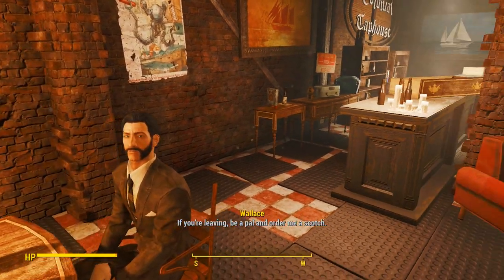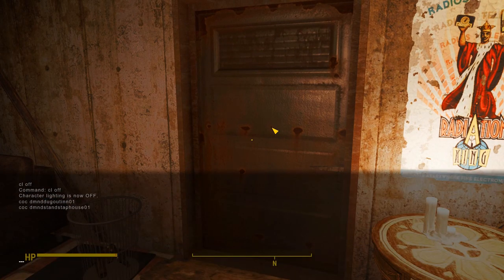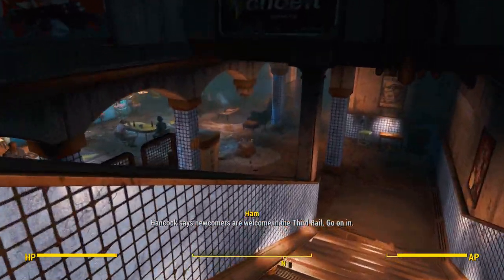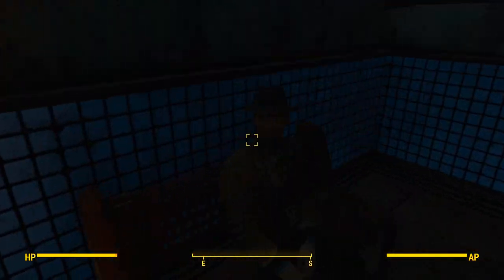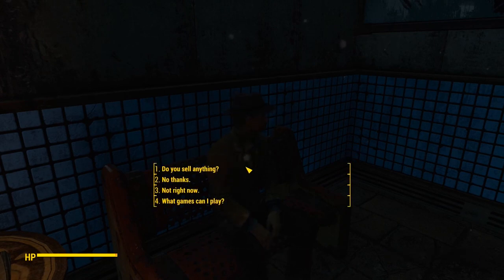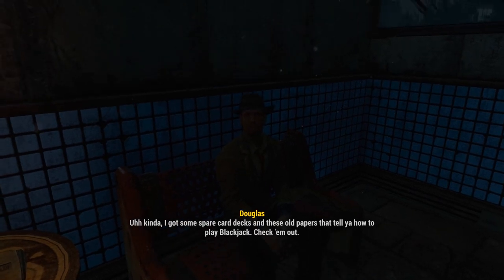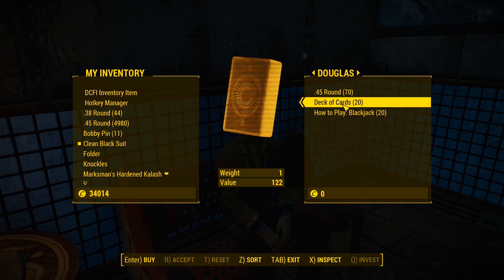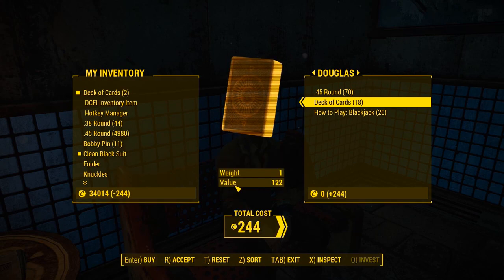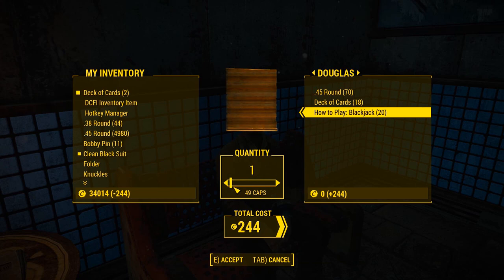Next we're going to the Third Rail. Here's the dealer — Douglas — kind of hiding in the shadows. Also voiced, same dialogue options. You can purchase things. I'll buy some decks of cards — they are expensive, meant to be an in-game item. The how-to-play pamphlet is also relatively expensive since it's kind of rare, and once you have it, there's only one.